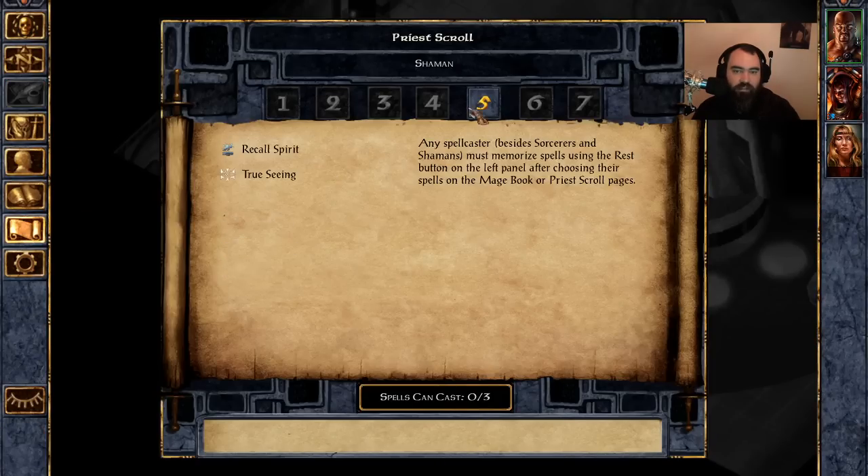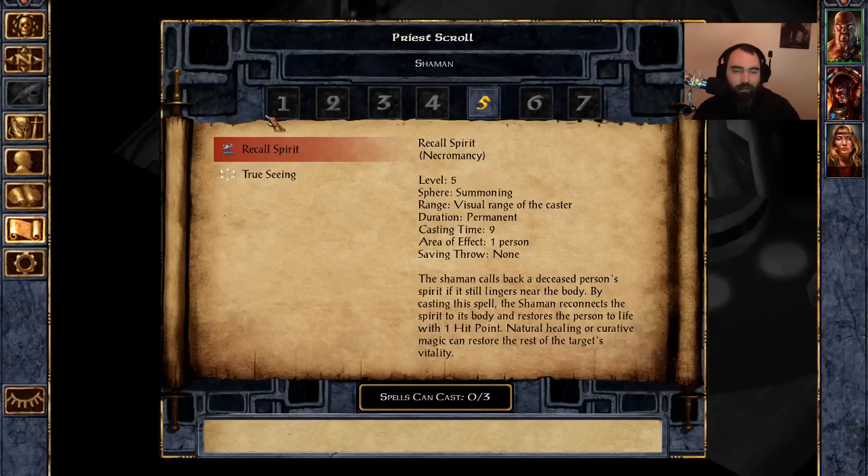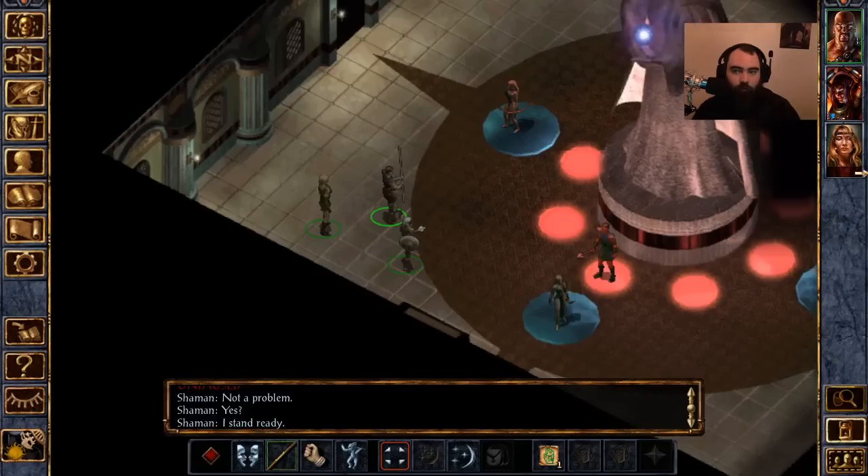As for the Shaman-specific spell, they basically get Raise Dead — it's called Recall Spirit. Long cast time of 9, and it will raise somebody back from the dead at 1 HP. Druids don't normally get Raise Dead, so it's nice to have on a Shaman — A tier, because Raise Dead is situationally really nice. But I really wish Shamans got better Shaman-specific spells; they would have been so much more fun to play.